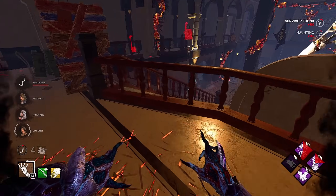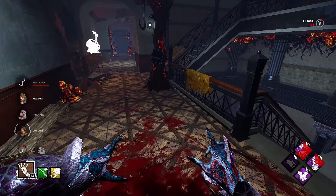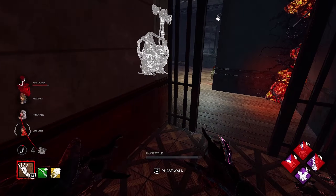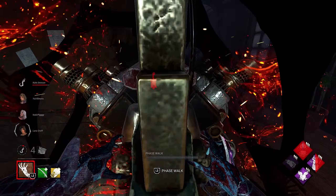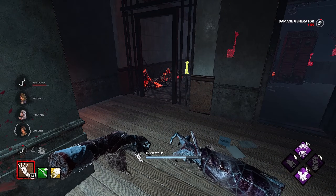I'm pretty sure they have two gens almost done. Someone's over there, the gen up there has the most progress and someone's right there. We'll let her go, I'm gonna come over here and see if I can pop this generator. They're gonna be going for the unhook - this is almost done, let's pop it. Speed straight back to the hook.